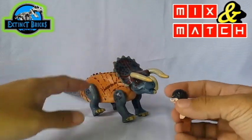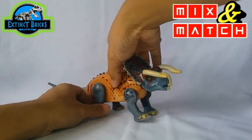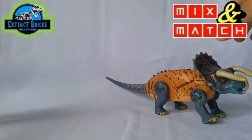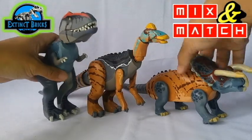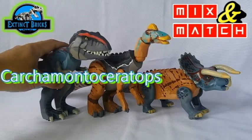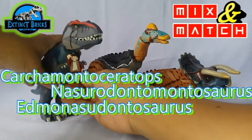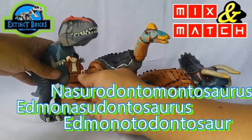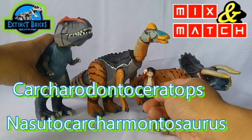This is so much fun! Thanks Alan and DGX — let's do this again sometime. Sure thing, GCL. So all in all we've got 6 hybrids: Carcharodontosauratops, Nasutodontosaurus, Monosodontosaurus, Montodontosaurus, Carcharodontosauratops, and Nasutocarchomontosaurus.